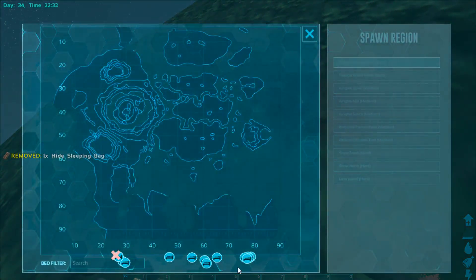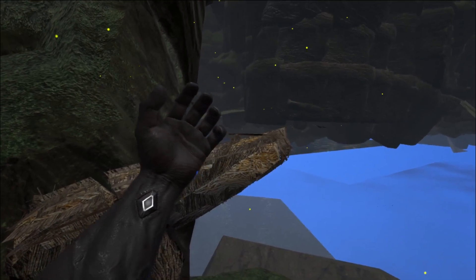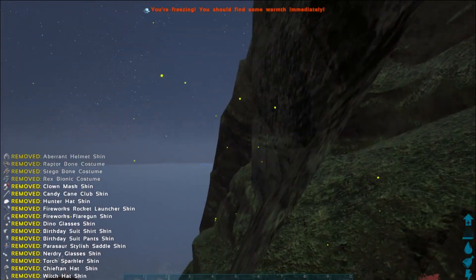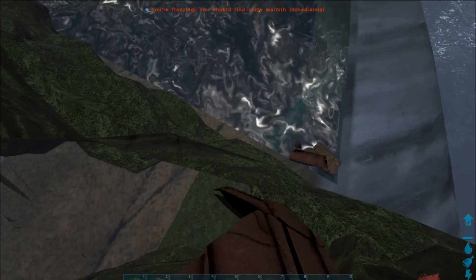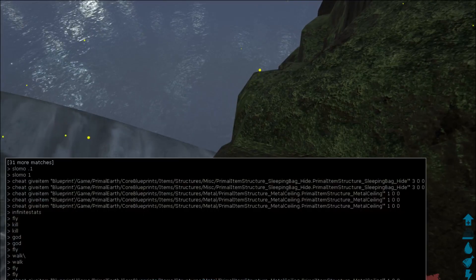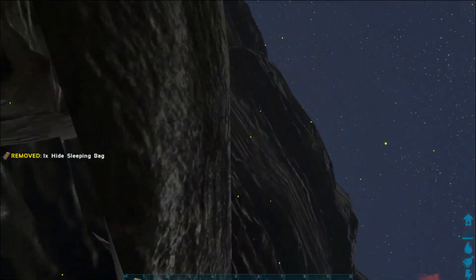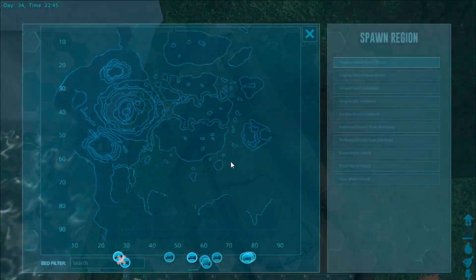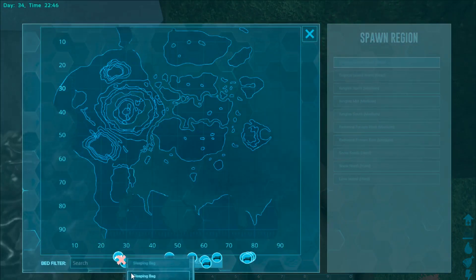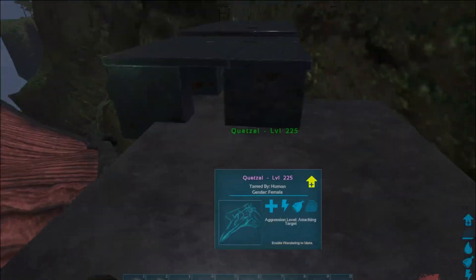There we go. You can see I have beds all the way back here already, but I'm just gonna spawn on the ones I just placed down. Take a look. I think I spawned on the wrong bed. Yeah, this is the wrong bed, sorry guys. Try that again — try this one. That's the one, the quetzal.